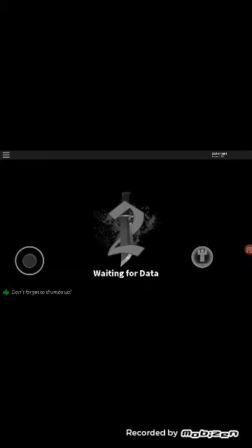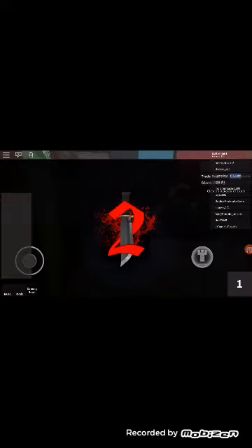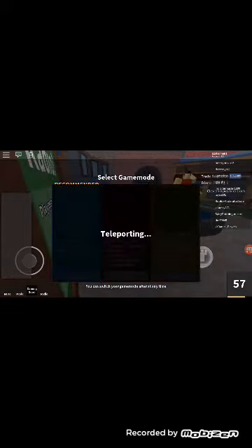So I'm just going to switch to casual mode right now. You can do this on phone, tablet — any device — how to get your knife in the lobby on assassin mode. Let me just click mode. Assassin mode — teleport in there.